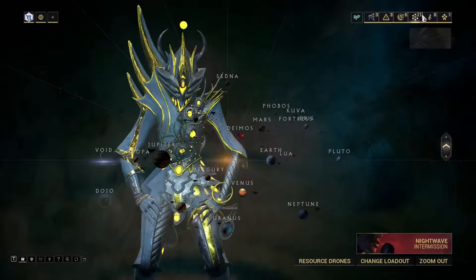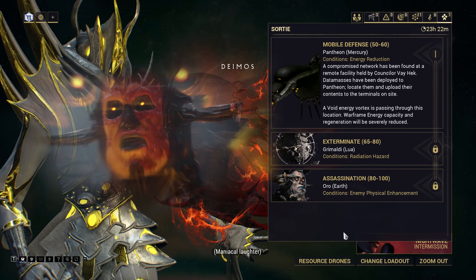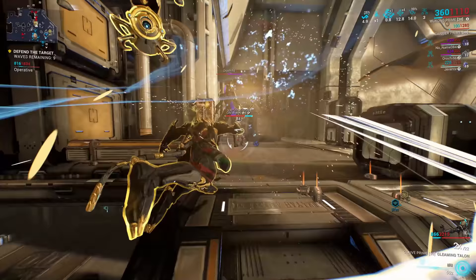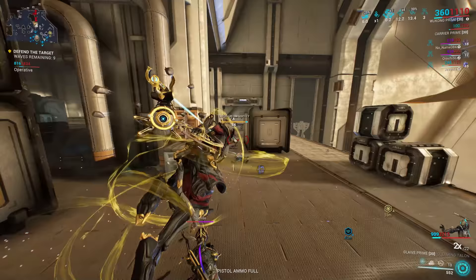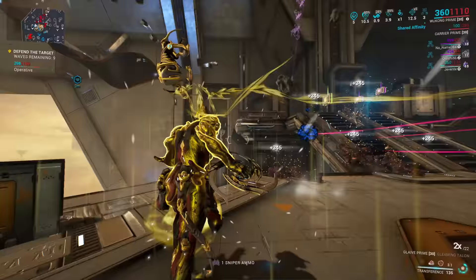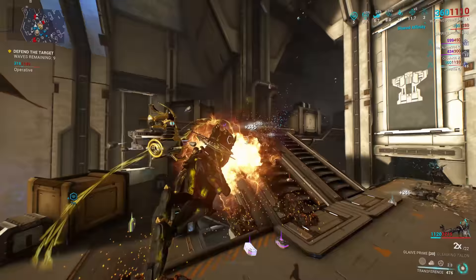Sortie missions are unlocked by completing the War Within quest. This opens up a special mission tab on the top right of the navigation screen. There you'll find a series of three connected missions that will usually take up to 15 minutes to complete, although certain missions — most notoriously defense and Emissary Assassination — will force the overall time up considerably. These missions are substantially higher level than their Star Chart counterparts, with the final mission reaching up to level 100. On top of this, the missions all come with a randomized modifier to increase the challenge, ranging from fire hazards to enemies with radiation or toxic elements added to their damage.